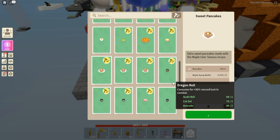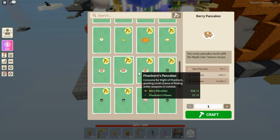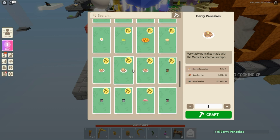Make a bunch of those, then make berry pancakes — it takes raspberries and blueberries. There is no need for blackberries in that combo, which I didn't realize until just now. So I'm going to go ahead and remove the blackberry bushes from this little farm. Craft a few of those and you've got your berry pancakes.